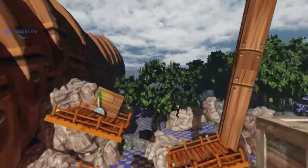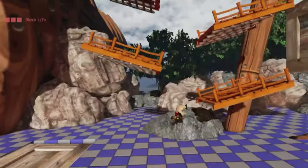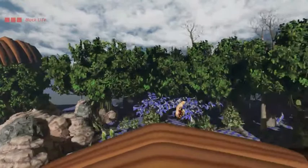Our problems began early on into the project when we could not get a side-scrolling camera to function as we intended. With no working camera, the ability to work on other things was hindered immediately. After some experimenting, we were able to get the camera working and moved on to our next obstacle: getting two playable pawns to spawn simultaneously.